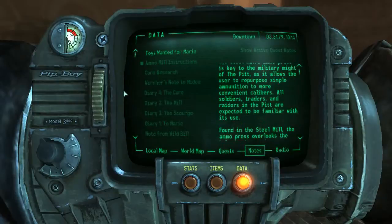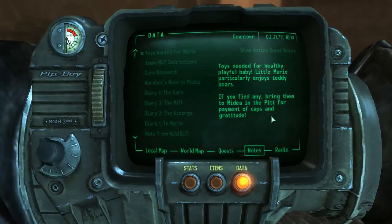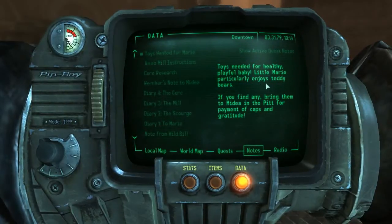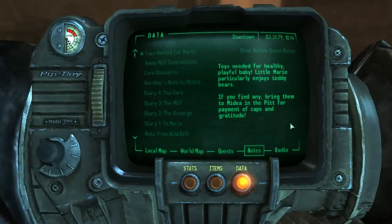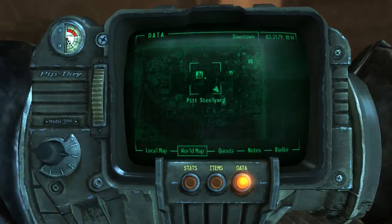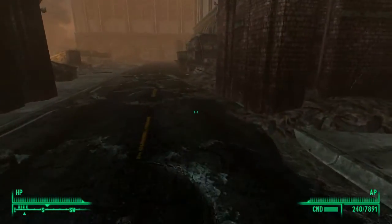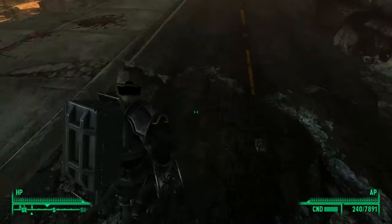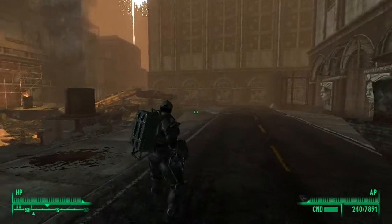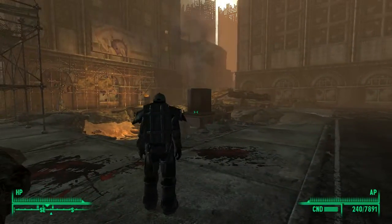This is the instruction manual to use the ammo press. We can create ammo out of other types of ammo. So if I never want to use shotgun shells, for instance, I can create more 5mm caliber. And you can also create it from scrap metal. But those are the only types of things that you can use. This of course is the note from Medea about Marie. 'Little Marie particularly enjoys teddy bears. If you find any, bring them to Medea in the pit for payment of caps and gratitude.'